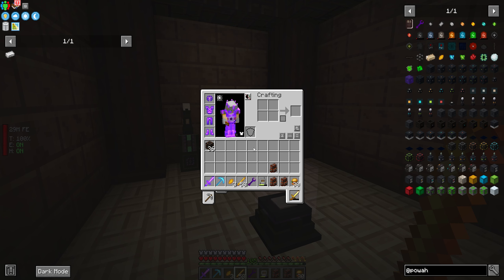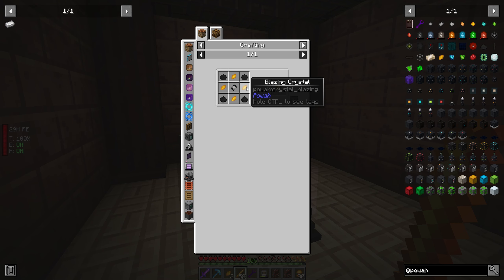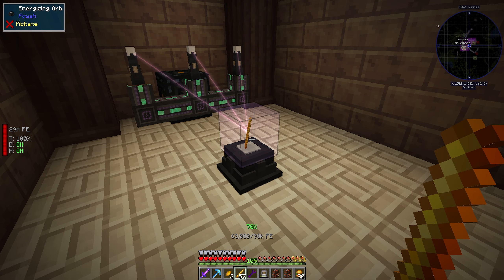Now we're to the more annoying part. In order to get blazing, we need these blazing capacitors. For two of them, we need blaze crystals, and these get made by throwing blaze rods into here, which isn't a big deal. Except you can see it doesn't take insanely long, but it takes long enough that it's a little bit annoying.